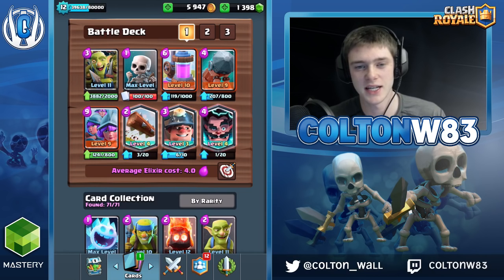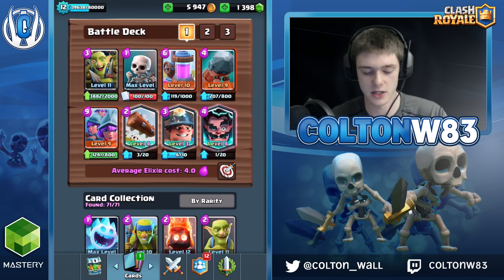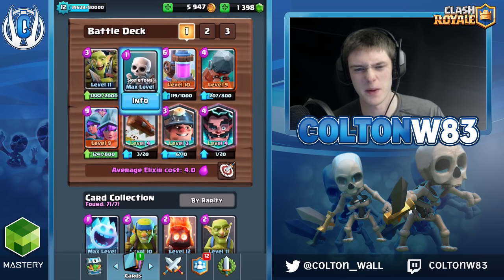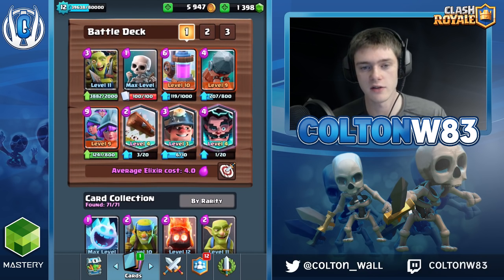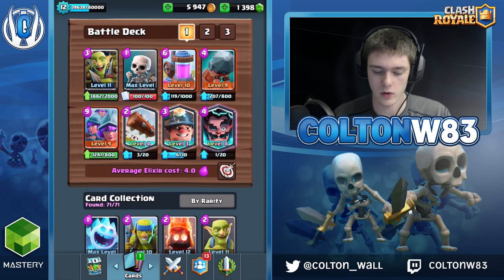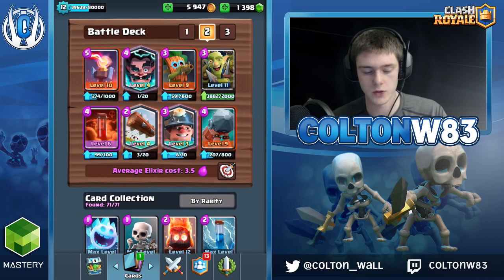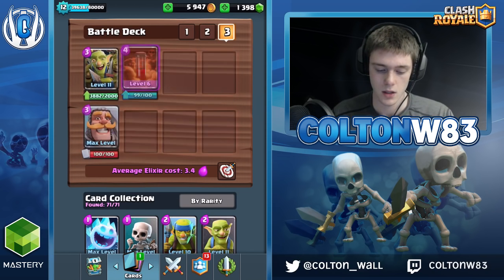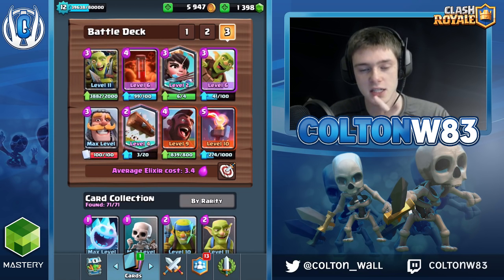Alright, so here are the decks we're going to be using today for the Control Archetype series. We're going to be using 3 Musket with a little bit of Spellbait-ish, but like good defense, solid defenses, and then your Pump of course. Second, we're going to be doing a kind of Control Miner with Battle Ram because I think you should have a little bit of extra pressure with any Miner deck currently within this meta.